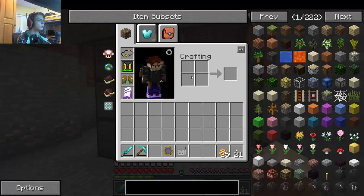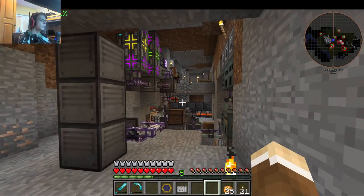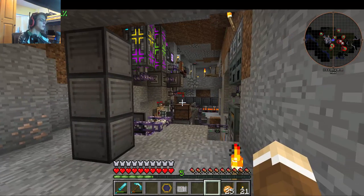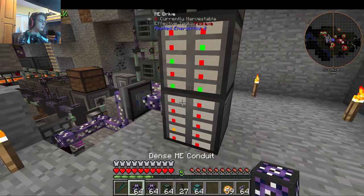I have this tool belt here that lets me have a different hotbar. So I basically have my Thaumcraft slash magic hotbar, and then I have my engineer's hotbar, which is pretty nice.